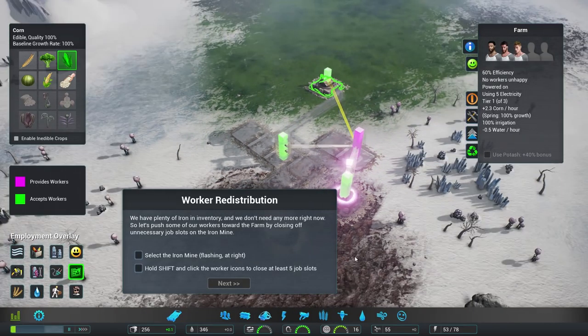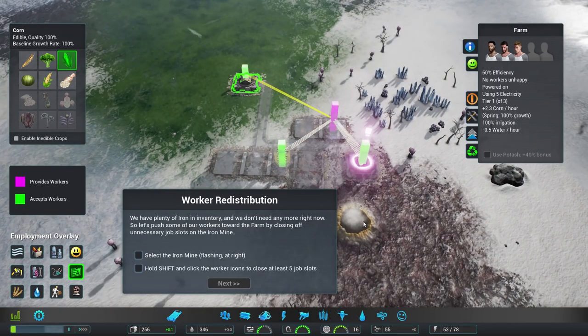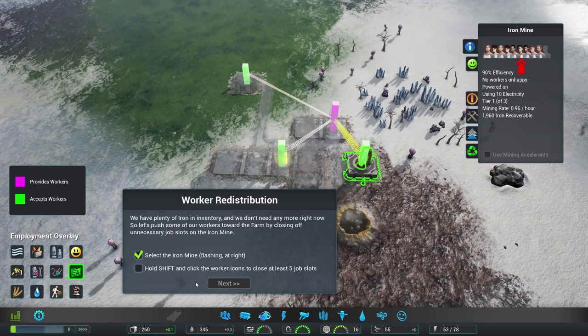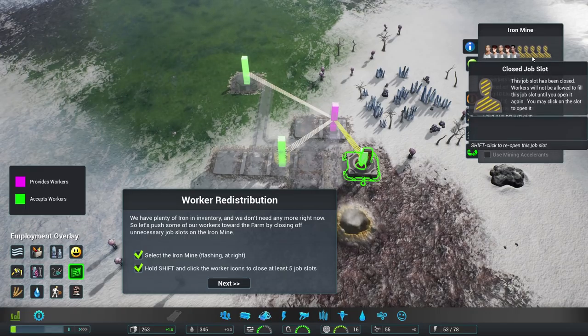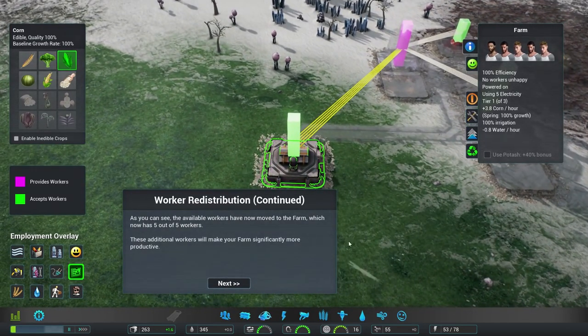Now that we've built our farm, let's take a look at the employment overlay. The employment overlay shows where colonists live and work — purple bars represent where colonists live, green bars represent work sites. Colonists automatically distribute themselves among available jobs. Our 16 colonists currently work at the construction drone station, an iron mine, and the farm. We have plenty of iron in inventory, so let's push workers towards the farm by closing off job slots on the mine — hold shift and click the worker icons to close at least 5 jobs.